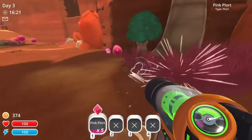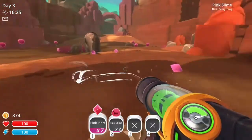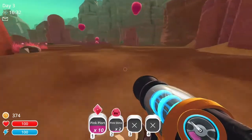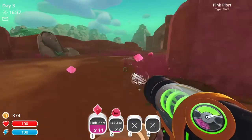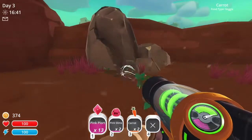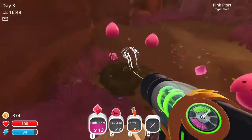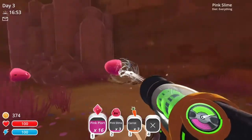These little plort things are basically the currency in the game — they're the slimes' poops. You get them by feeding the slimes and then they poop them out. It's kind of gross but whatever. So we're gonna collect a bunch of food and also collect some plorts, then head home.